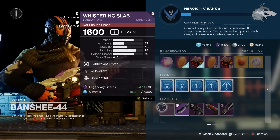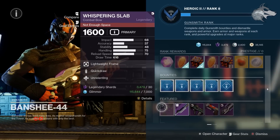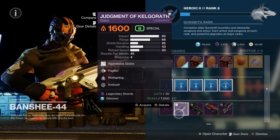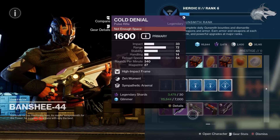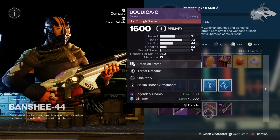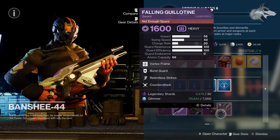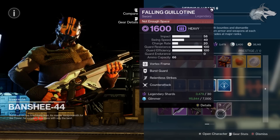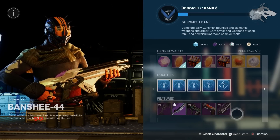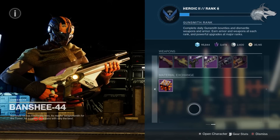Getting onto Banshee's inventory for the week, he's got the Whispering Slab on the front page with Quick Draw and Unrelenting. We've got Judgment of Kelgorath again with Pugilist and Wellspring, then the Cold Denial with Zen Moment and Sympathetic Arsenal, also the Boudica-C Sidearm with Threat Detector and One For All. Then we've got the Fallen Guillotine with Relentless Strikes and Counterattack. These rolls will change at different points throughout the week, so if you're after better rolls on any of these featured weapons, it'll be worth checking in.